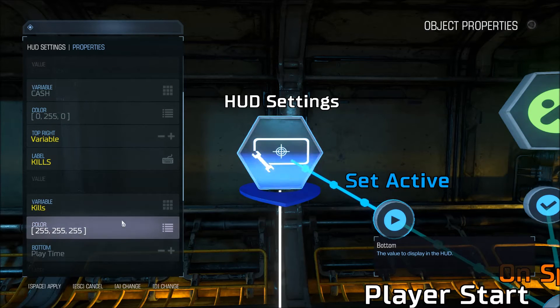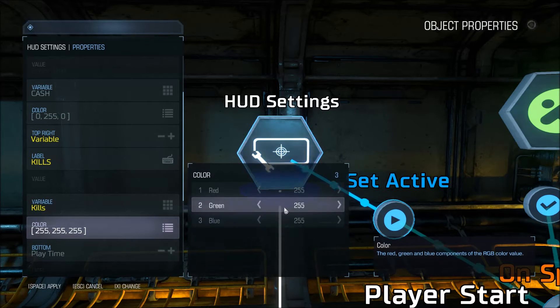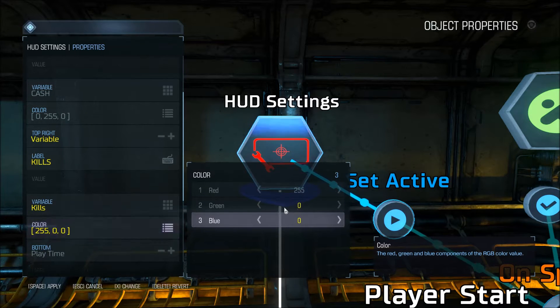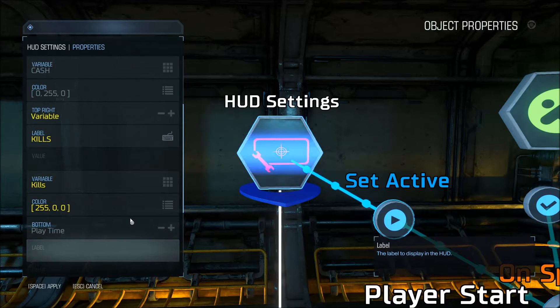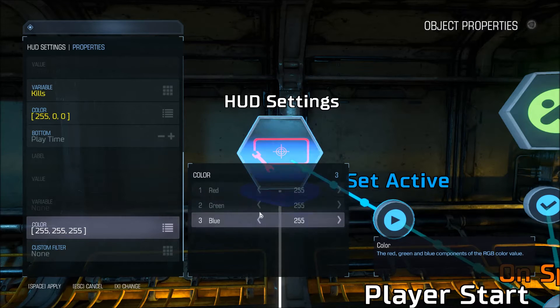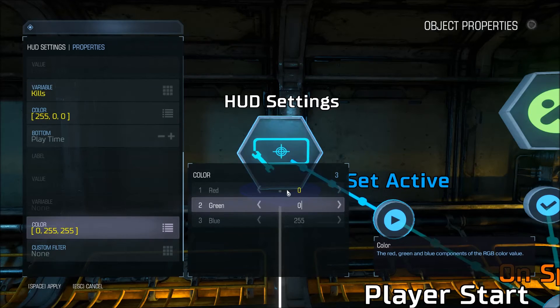I'm going to change that color to red. Playtime is what it is — I'm going to change that one to blue, because the other two are green and red already. Just keeping the format consistent.